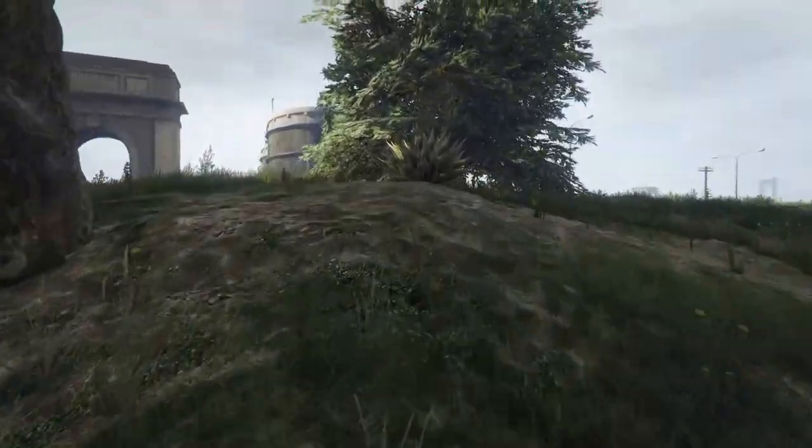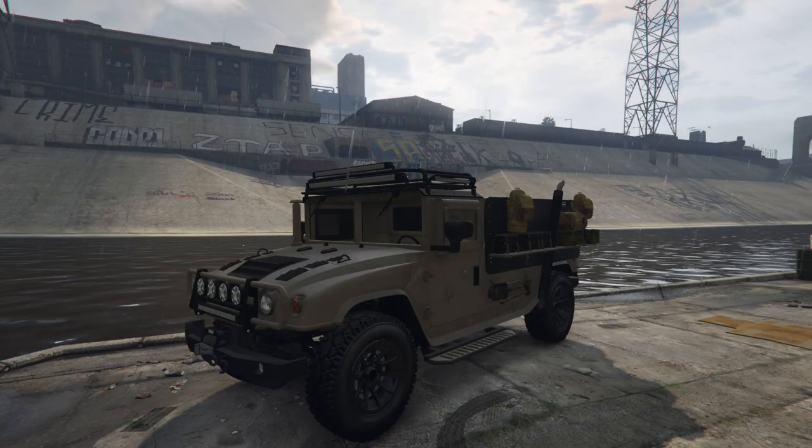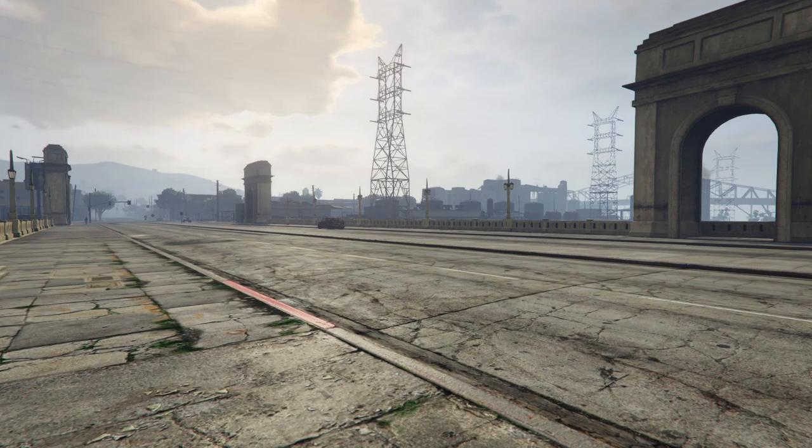The only car in this game that actually has a real functional snorkel is the Mammoth Squatty. It's pretty new - it came out with Cayo Perico, as I'm sure you guys know. Its snorkel actually does work; you can drive that thing almost fully submerged underneath the water and it will not die.